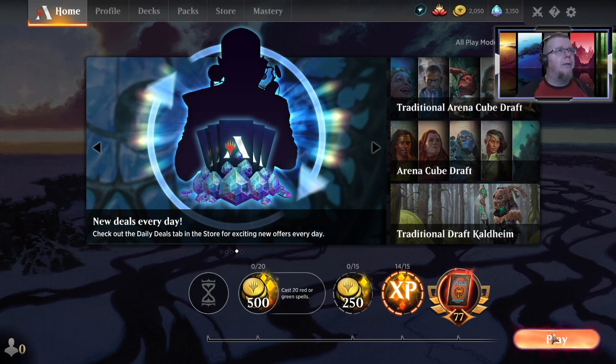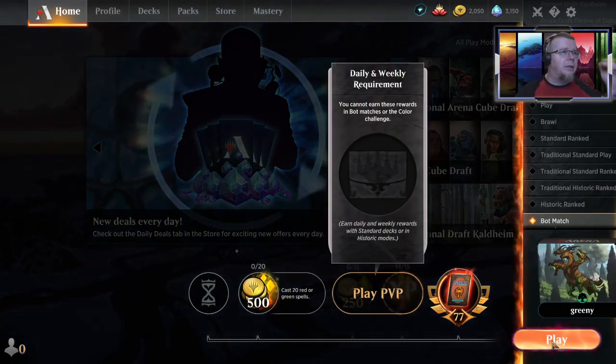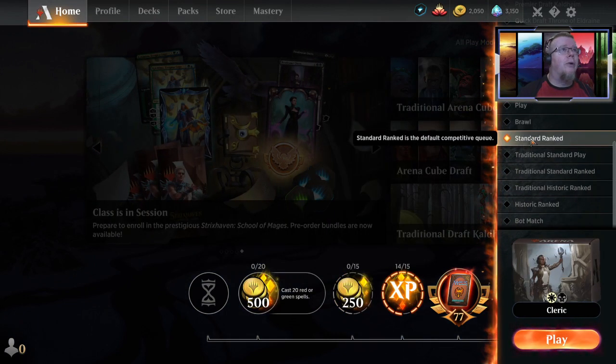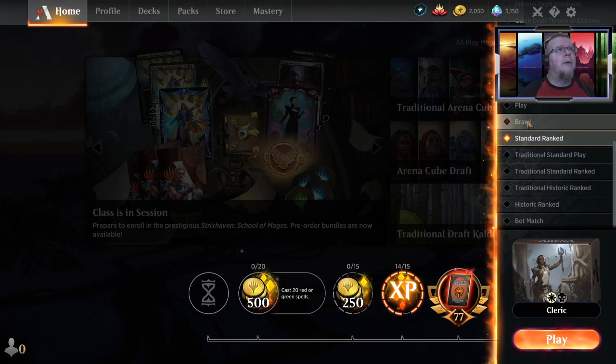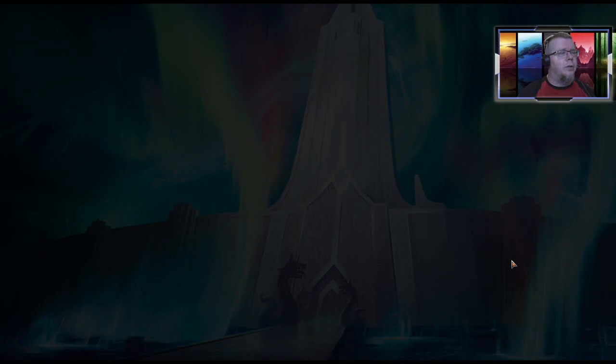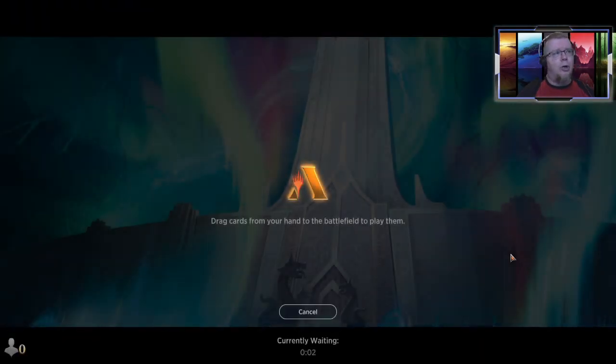Let's check it out and see what we can do — red or green — so let's start with standard ranked. Let's see what brawl... there we go, red and green, boom. So we'll start with a couple brawl decks, brawl action.